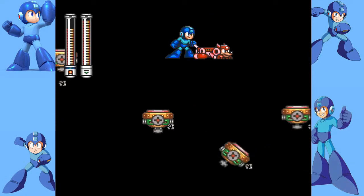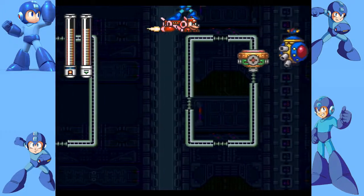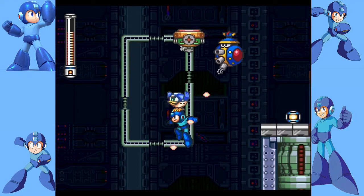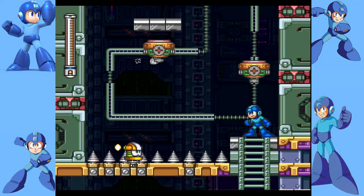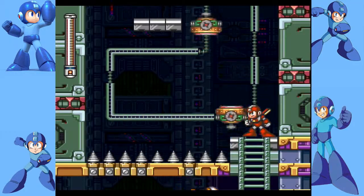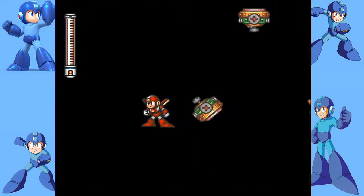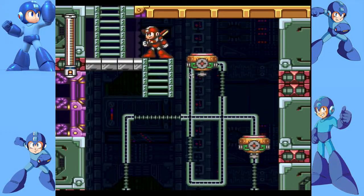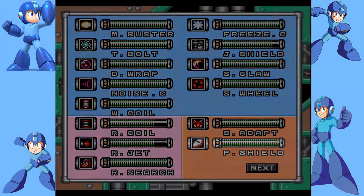Let's try this again. There we go — it's a good thing we unlocked Beat. Now everything's fine, everything's cool, everything's kosher, everything is awesome. I can see now why you'd say the Jet is very useful. The double jump really makes a difference here. Okay, slight panicking but we got it. And we can get an E-Tank!